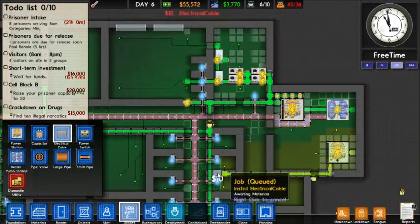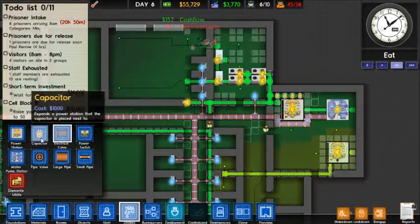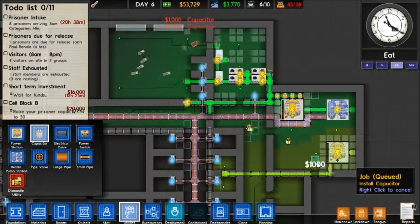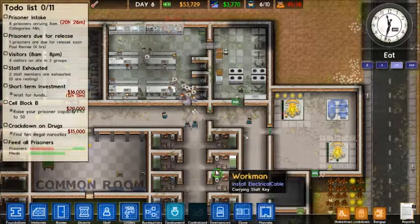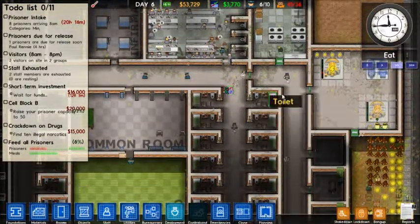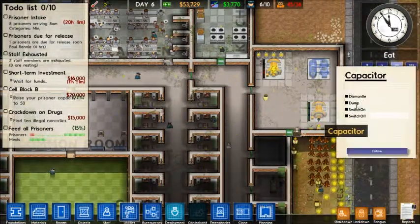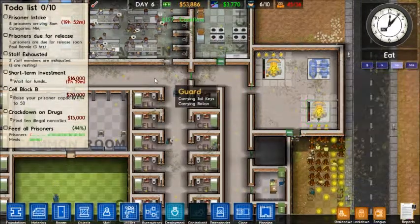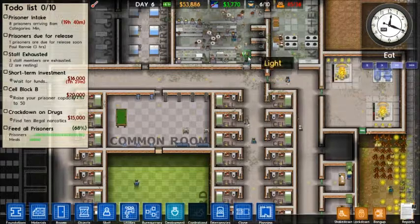As soon as someone comes to start doing that, we need the power to be switched over to this area, and we get a few more capacitors put into place. The kitchen is currently the only thing online. I have managed to trip the entire system. There we go — that should work. It's a good thing I left the kitchen connected.